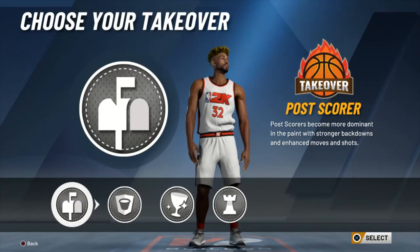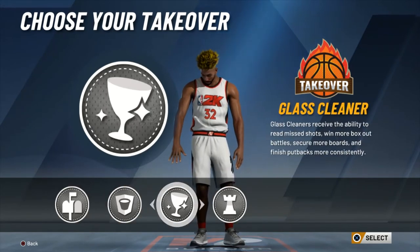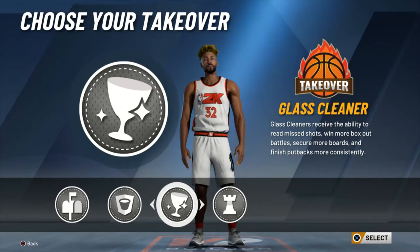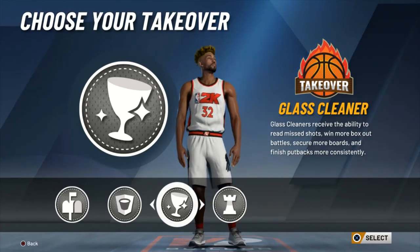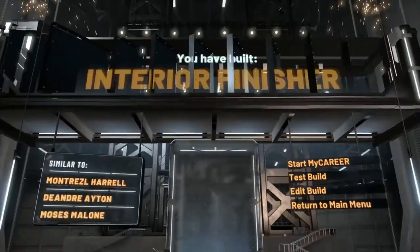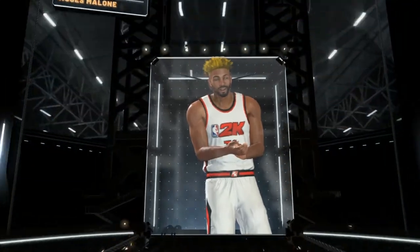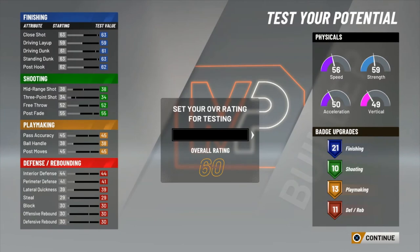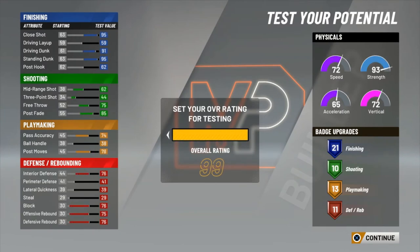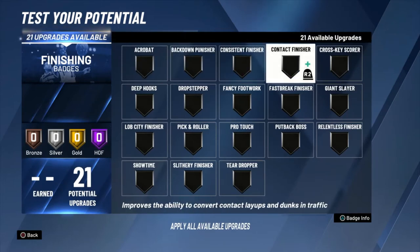Getting into the takeovers, the only two practical options to me are post scoring, to make you more of a demon inside, and glass cleaning. Your glass cleaning is mid-to-high 70s at its best, so I'd say going with the glass cleaning takeover is the best option. It'll help you hold box outs longer and secure more boards for your team. At 6'9 with max wingspan and high box-out capability, that comes in handy for securing boards.